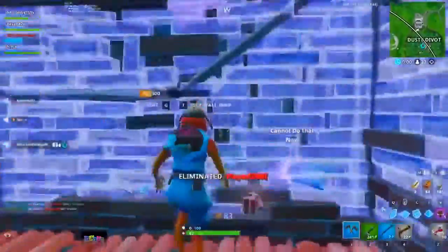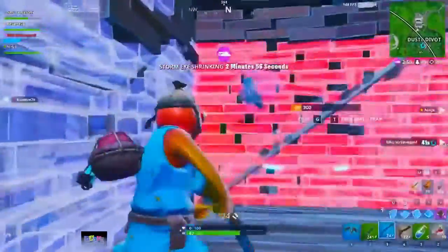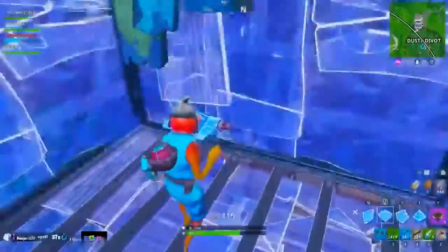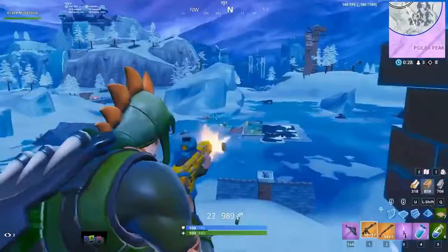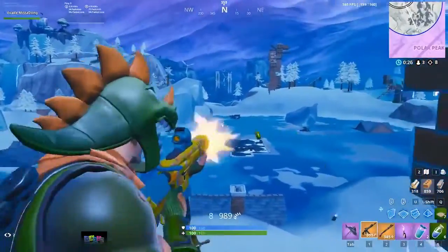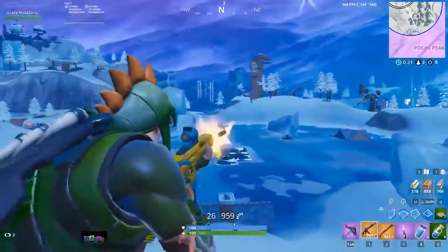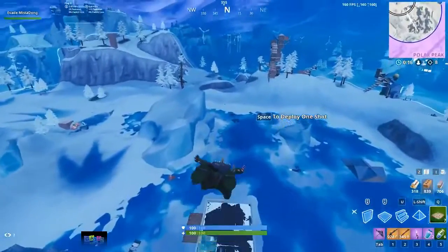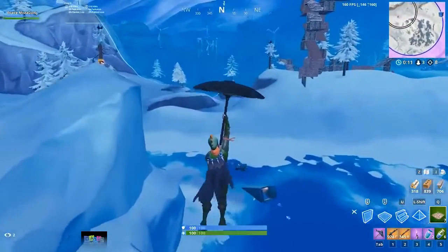Strafing to the right takes advantage of the third-person perspective — you're essentially using their character model as cover. Strafing right also makes it easier for you to land your shots, as you have more vision and room to aim on the right side of the screen. You can crouch spam while doing this to throw off anyone going for a headshot. As for aiming down sights, when using a rifle at range, you pretty much always want to use it. At closer ranges with most weapons, it's often better to forget about ADS so you can have better movement.